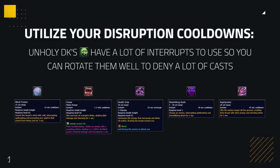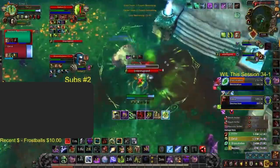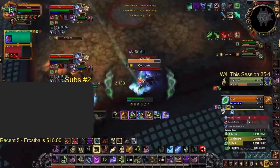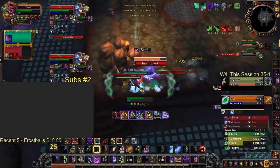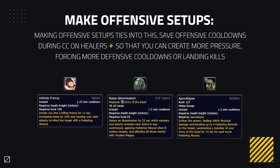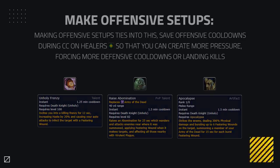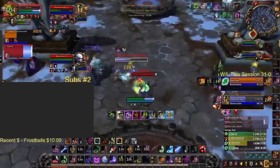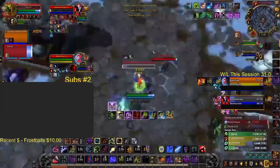Unholy DKs have access to a lot of interrupts, so you can rotate them well to deny a lot of casts. Pet kick or pet stun can be used whilst you're in crowd control to deny more casts — for example, using a pet interrupt when there is a Lasso on yourself. Rotating them well means you can chain your disruption tools, allowing you to shut down more casts more often. Death Grip can also be used as an interrupt if you don't have access to other interrupts and really want to stop a cast. Making offensive setups ties into this — save your offensive cooldowns during disruption or crowd control on healers to create more pressure, forcing more defensive cooldowns. You can then follow up with interrupts on the healer in order to seal the deal and close out the game.